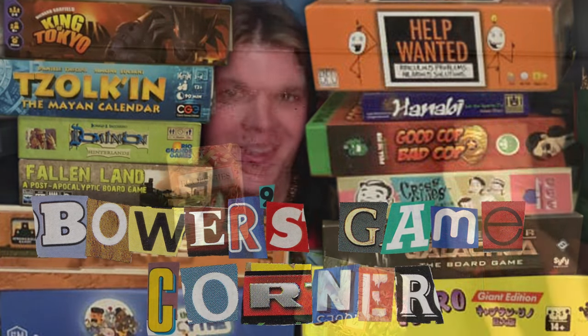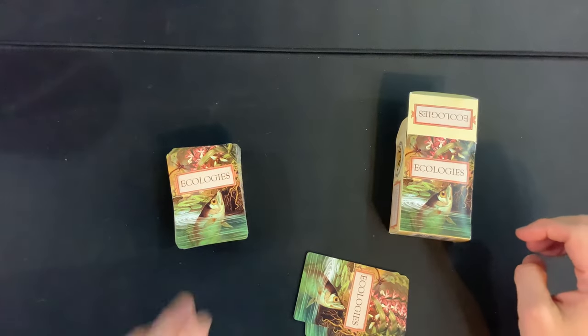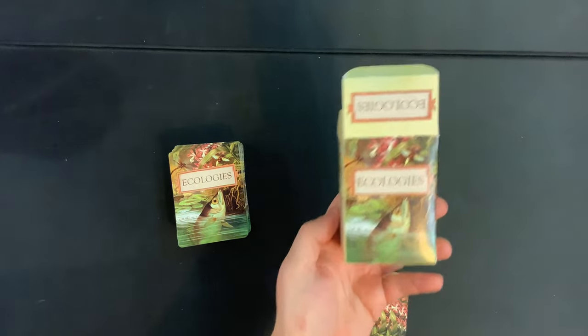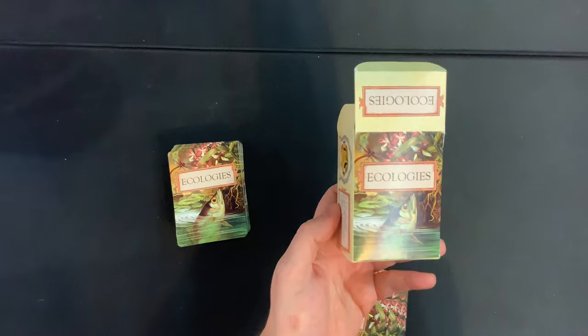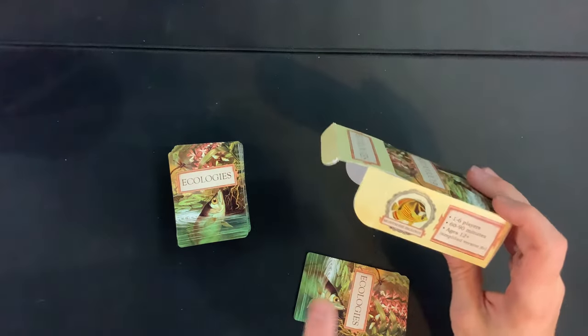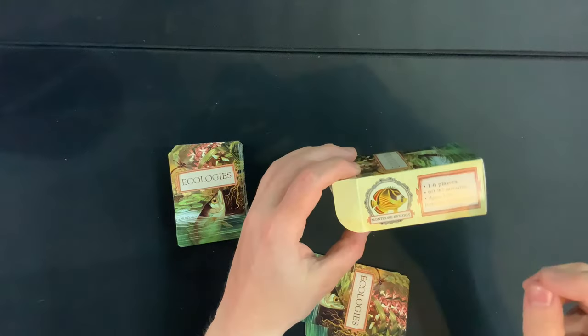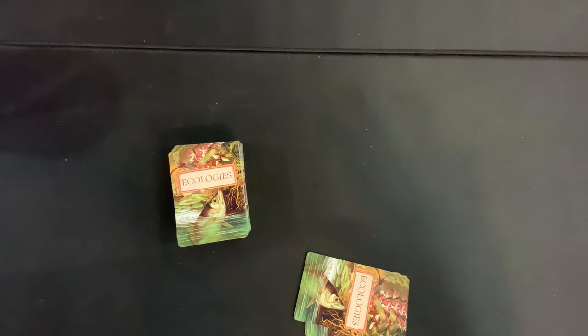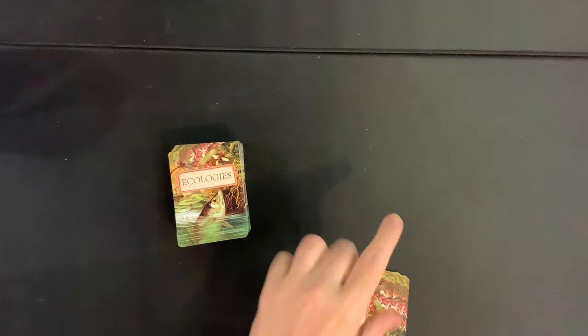Welcome back to Powers Game YouTube! Today I'm very excited to be playing a solo game of Ecologies, which is my Game Crafter spotlight game of the month — where I do a different Game Crafter game every month. This is for one to six players, takes 60-90 minutes, is for ages 12 plus, and today we're playing the solo version where you're trying to get as many points as possible.